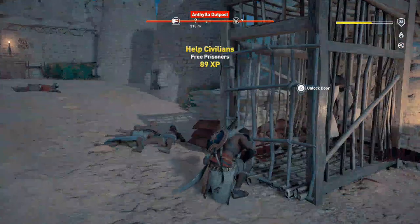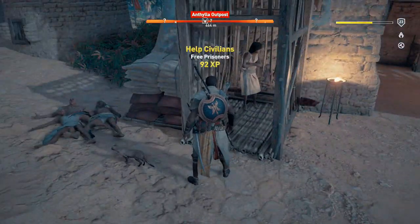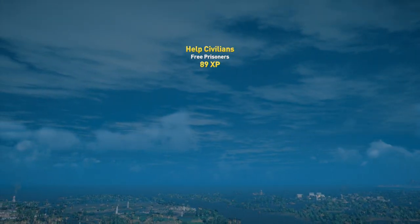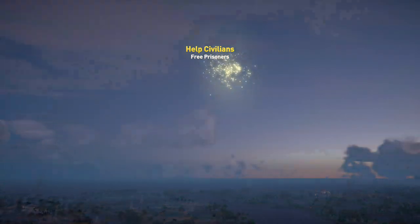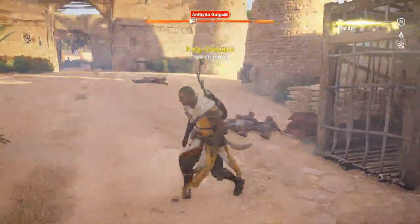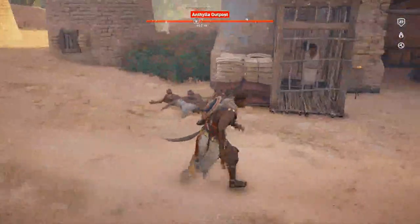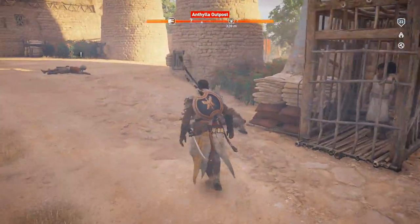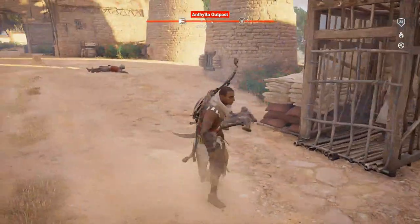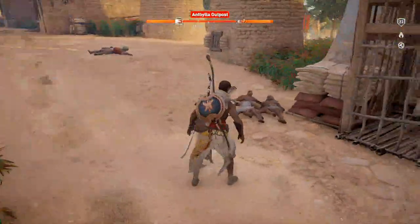Like I said, we discovered this by complete accident last night. I was trying to clear out the camp and one of the prisoners got killed by a guard, and then I noticed it was just randomly giving me experience, so we messed with it a little and found a consistent way to do it. Huge shout outs to Cynikism — he's a big Assassin's Creed speedrunner, he's the one who helped me implement it, do some testing, and kind of lead me in the right direction to get this thing working. I'm FishFood — thank you guys for watching.